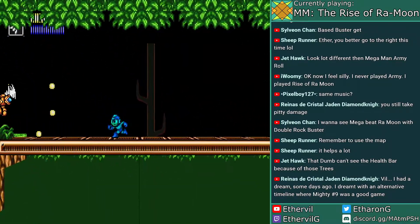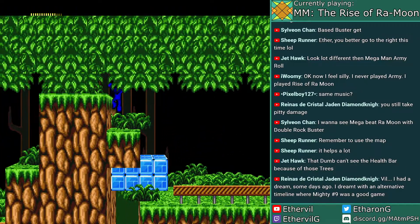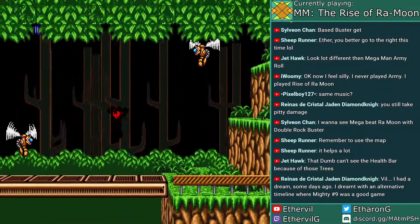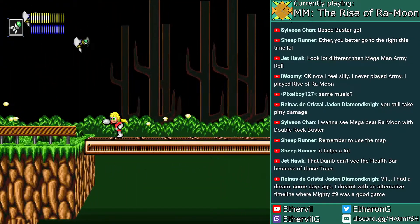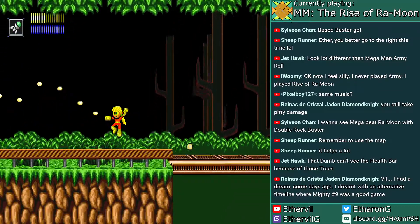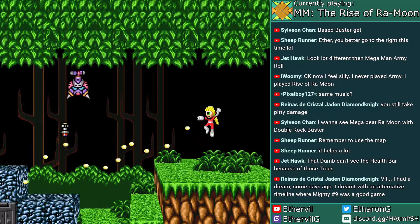Let's give Mega some time in the spotlight. I need Fire Man. First health upgrade. At a cursory glance, I feel Roll is better in the early game. The enemies don't really take that much extra damage from the charge shots, and their faster movement speed is much more handy.